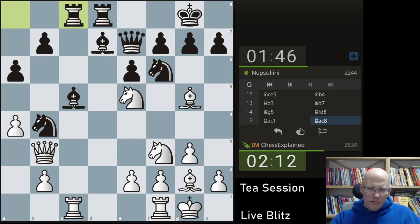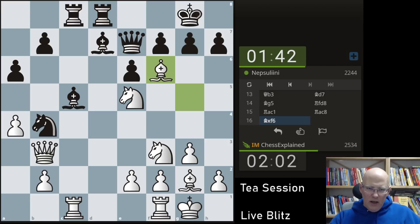If I take c5 here, queen takes — there's something that I can do there. Not obvious, at least. Let's take and give him that double pawn. Queen takes — there's rook c5. So pawn takes is more or less forced. And not bad — it's not really bad for him.